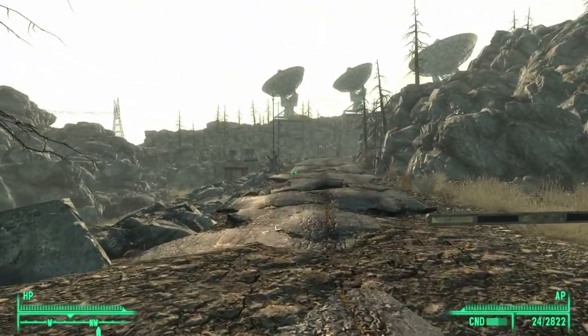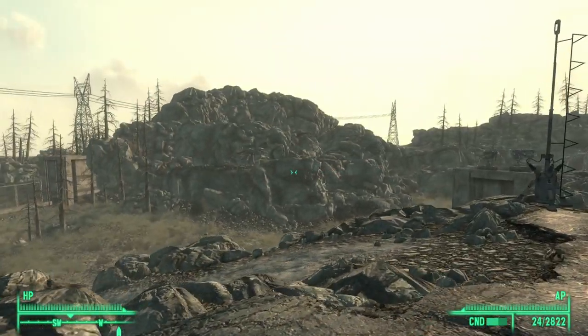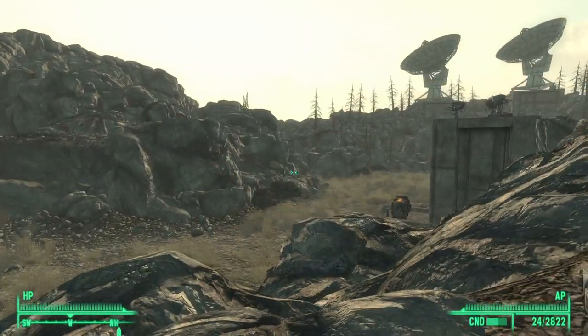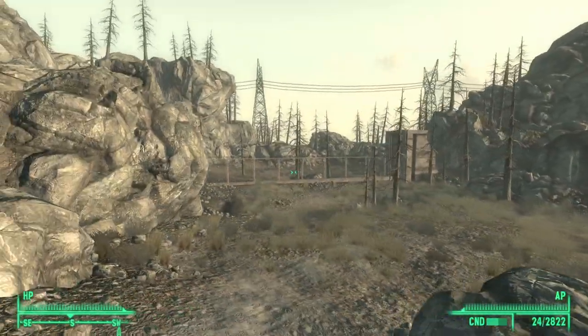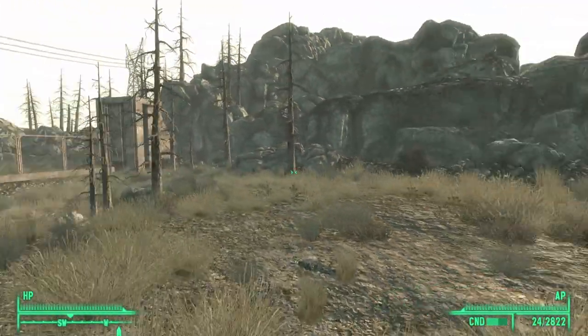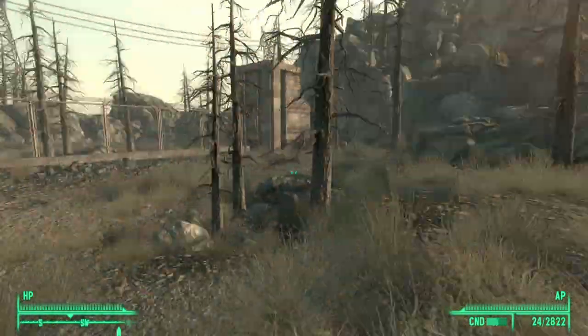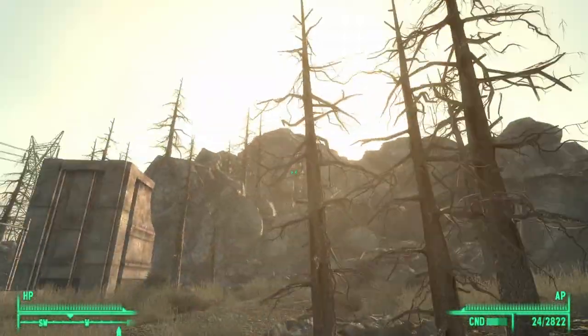Once you actually make it to this area, the gun is actually a developer weapon that appears to have not been taken out of the game. It is basically a test weapon, and this weapon is actually located behind these hills here, and there really isn't any way to get there.